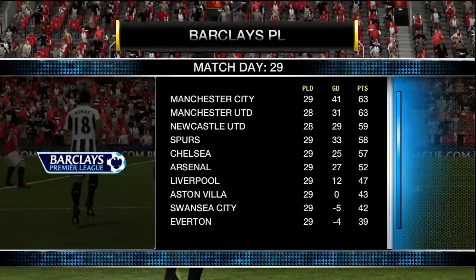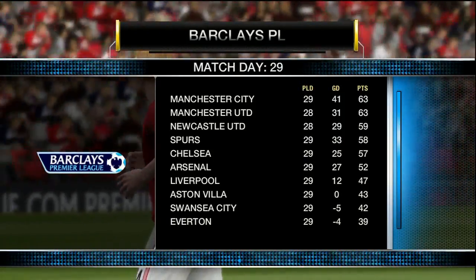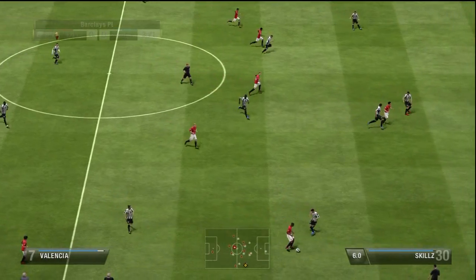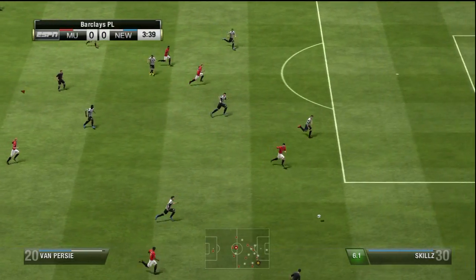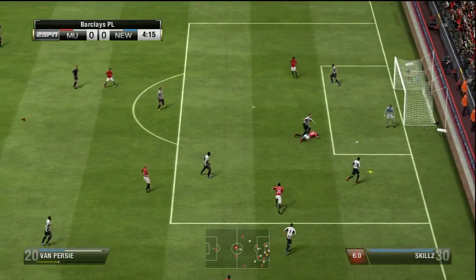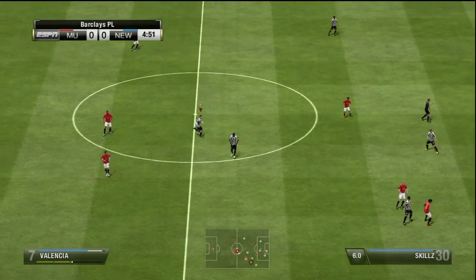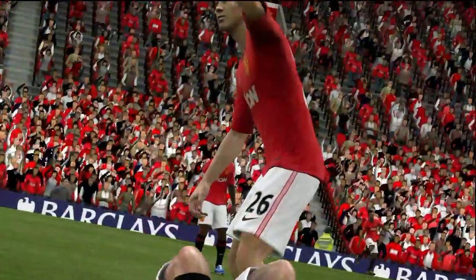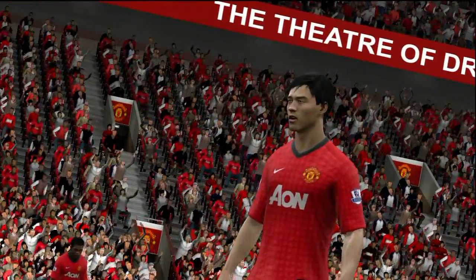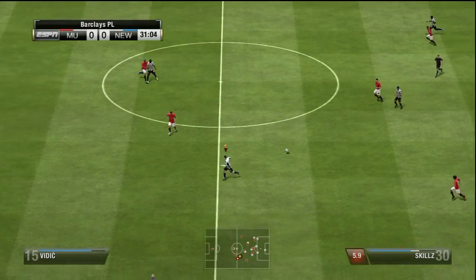Let's look at the table - we're four points away from Man United. We must pick up a big win here to be one point away from them. Man City lost as well. Man City are on 29 games and we're on 28, which means with a win we're one point away from Man United and Man City. Five minutes into the game the beast Wayne Rooney goes out with a knee injury - now we have to put this game away.